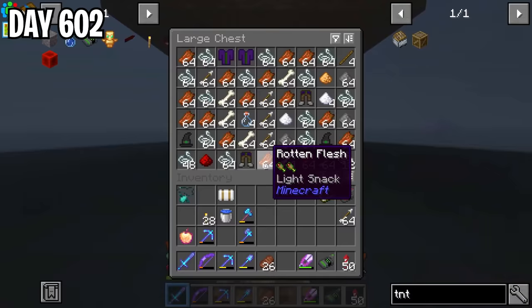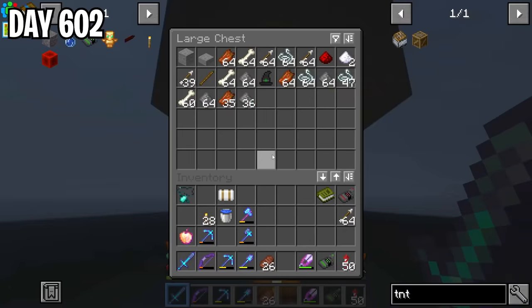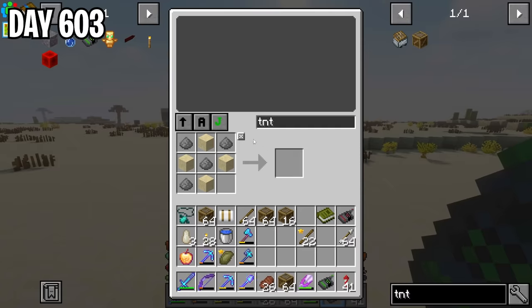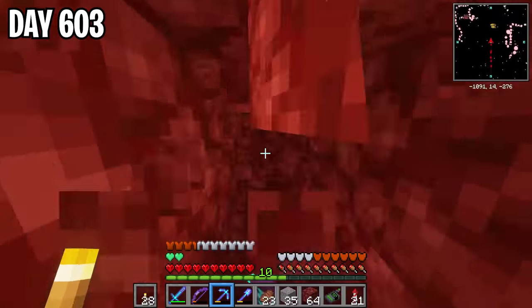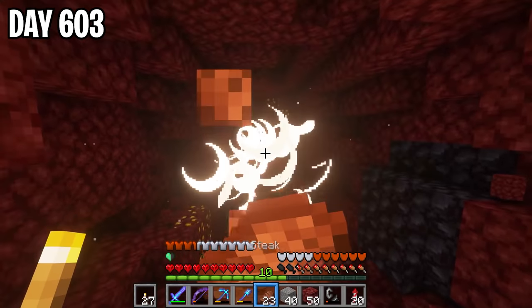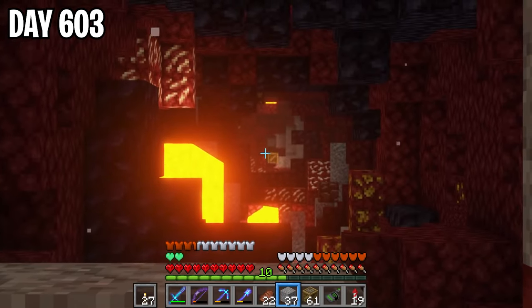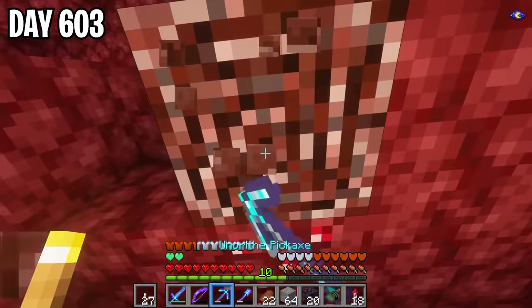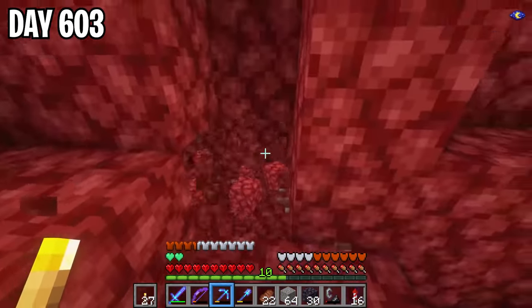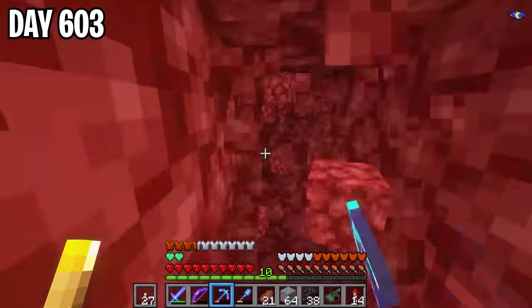The first thing I did was get gunpowder at my mob farm, which I farmed for a few days, and then I collected sand to make a bunch of TNT for ancient debris farming. I started by digging out a tunnel, then placed down some TNT in a chain, and got to the fun part — blowing it all up. Once the first chain was done exploding, I went around and collected all the ancient debris that got exposed, which was a total of 11 pieces. So we had 1/25th of the ancient debris we needed.